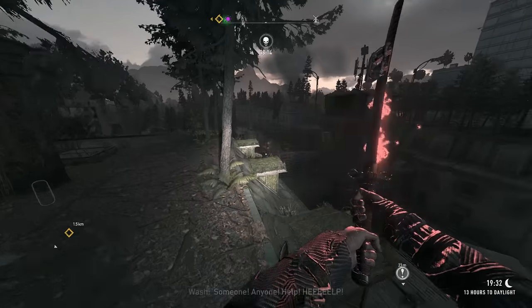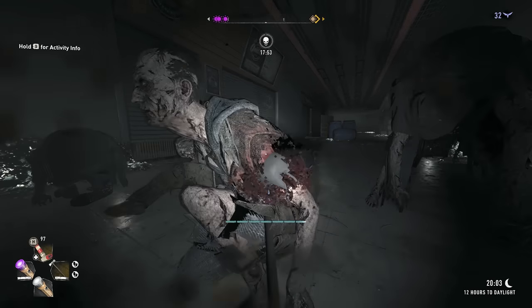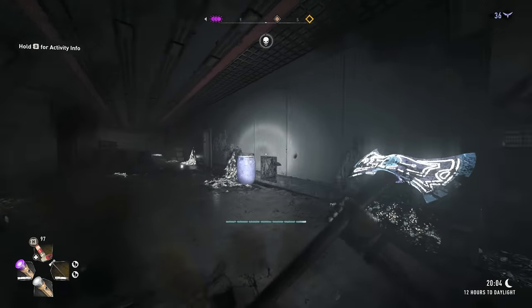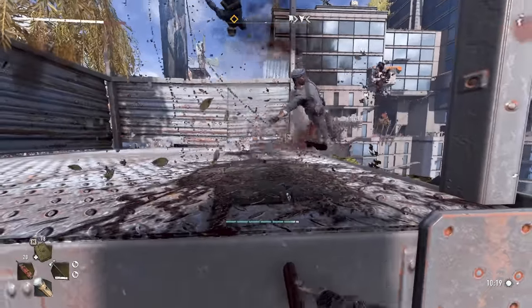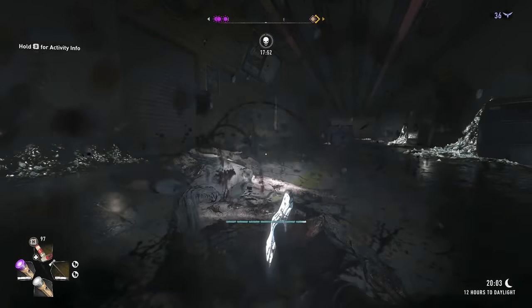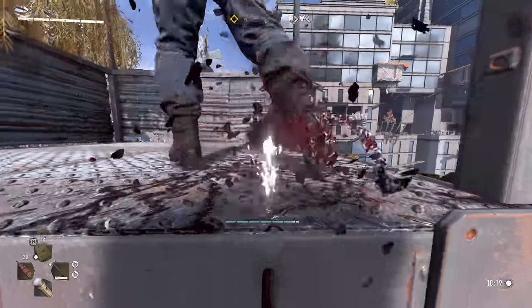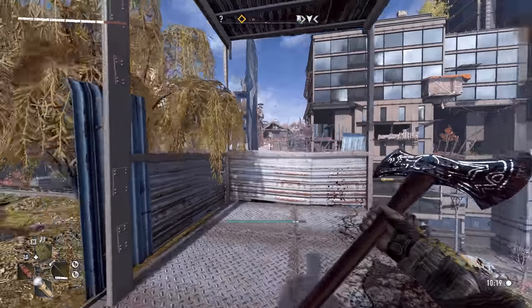Next up we've got the ground pound. Now usually to do a ground pound you need to be airborne, however you can actually do a ground pound while you're crouched or just standing still. I currently don't know exactly how to trigger it — I do it by accident sometimes. I'll try my best to figure out how to do it exactly, but if anybody knows do let me know in the comments. There is a way to do a ground pound from a static position — that's all I can give right now.